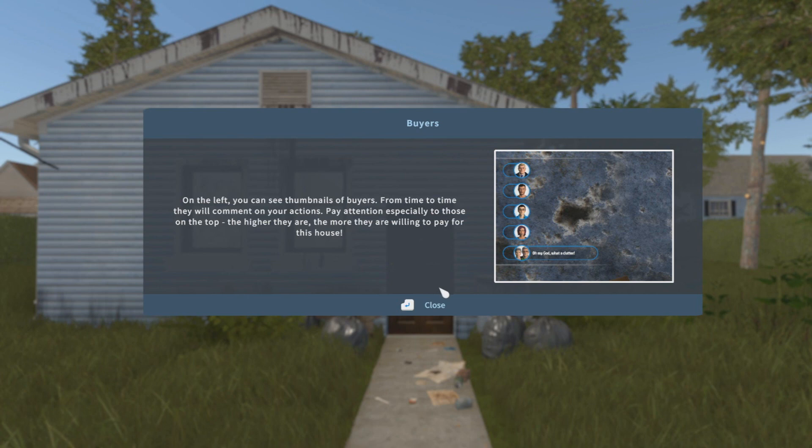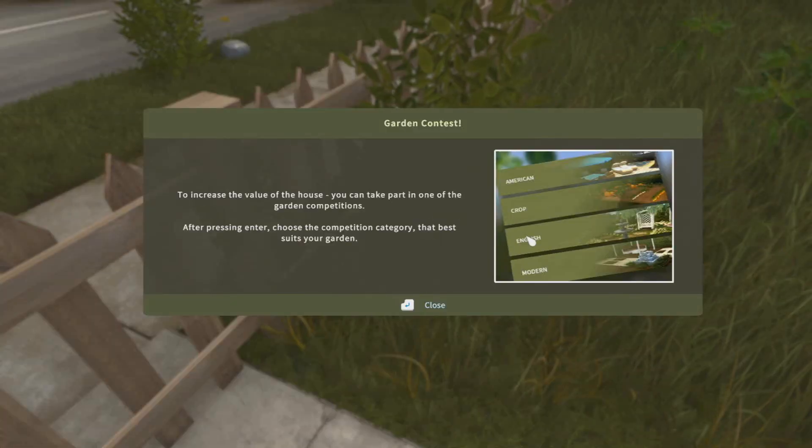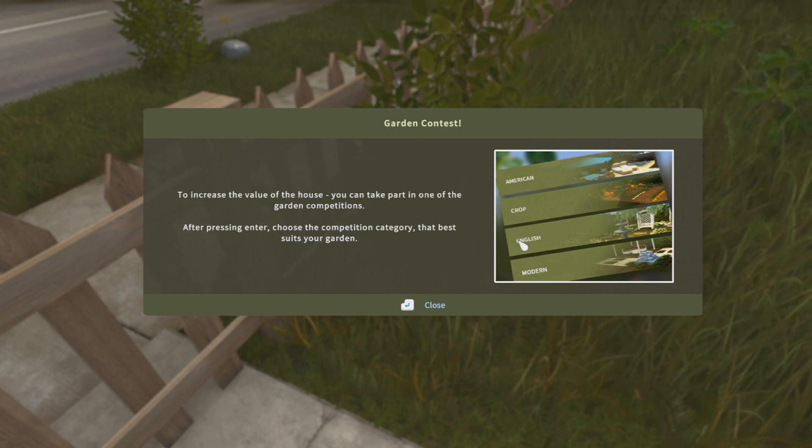On the left you can see thumbnails of buyers. From time to time they will comment on your actions. Pay attention especially to those on the top — the higher they are, the more they are willing to pay for this house. To increase the value of the house, you can take part in one of the garden competitions. After pressing enter, choose the competition category that best suits your garden.